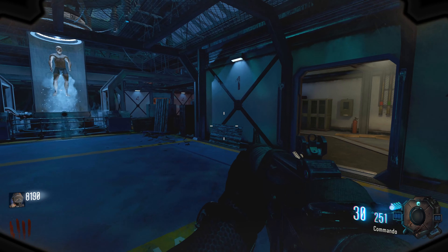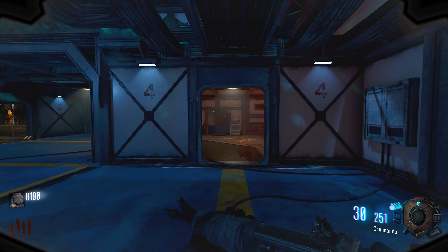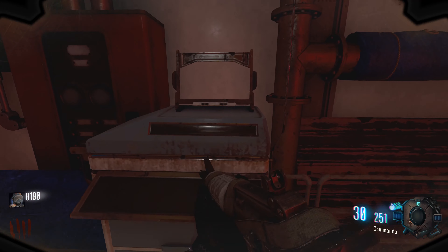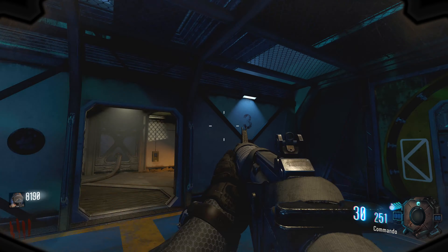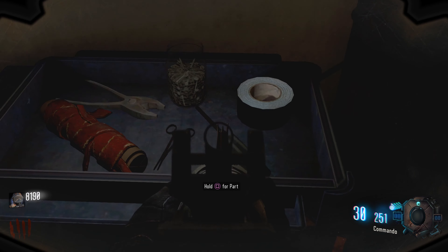Coming from that wall buy, go into this room and then run all the way over to the room where it's got the number four on the wall — straight in front of you, you will find it on this weird little object. Then coming from that, go all the way through to the room with number three written on the wall, where you will find the part just on this trolley.